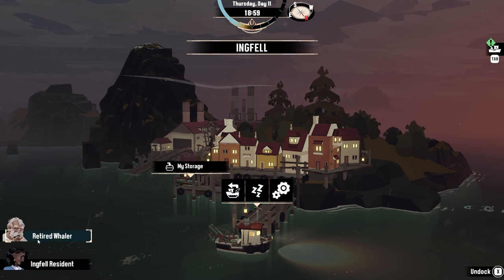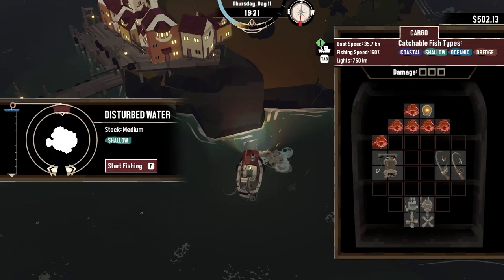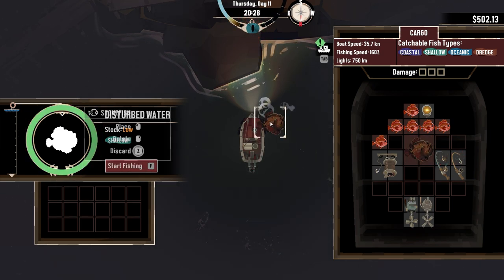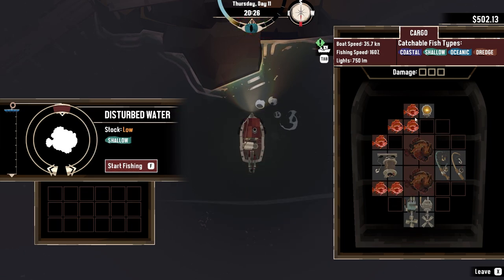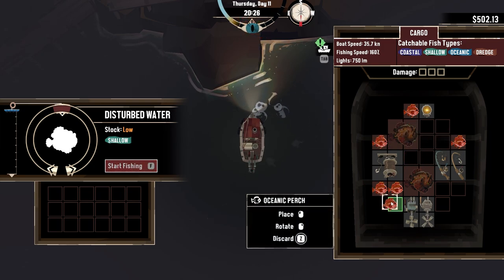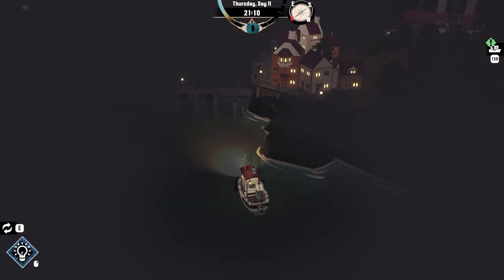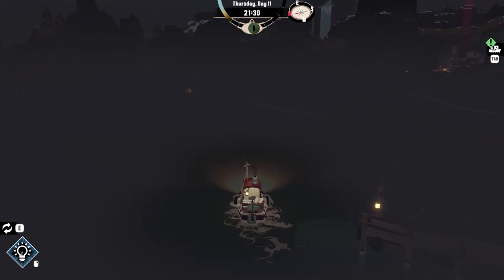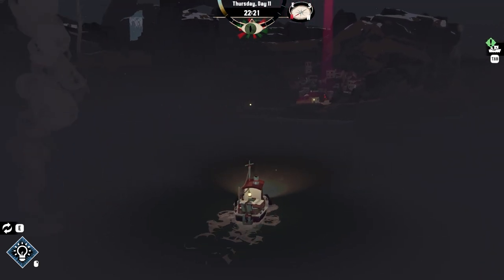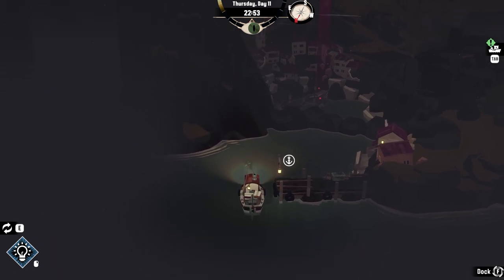Let's go back. A retired whaler — he doesn't really look like he wants to chat. We're going to undock and skirt on over here. Let's do a little bit of fishing. I don't know what this thing is, but we're going to fish it up. That's a big old boy — it's a stonefish. We're going to get that. I'll move a couple of these guys around to open up more room. Oh, it's real dark over here. That's a tornado right there. Let's skirt on in here — looks like there's a place to park.